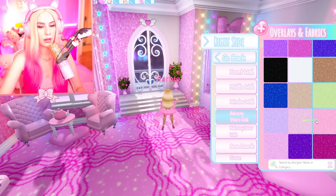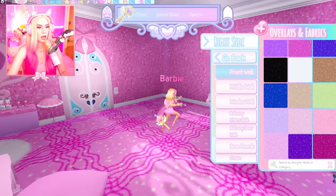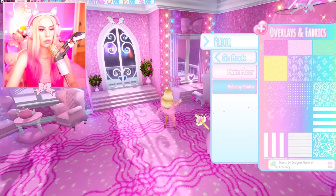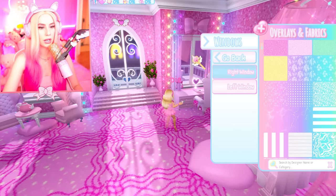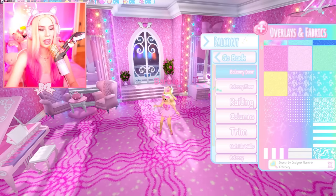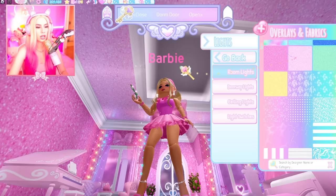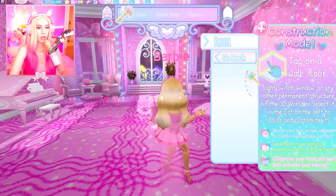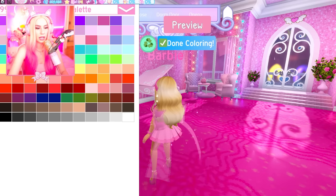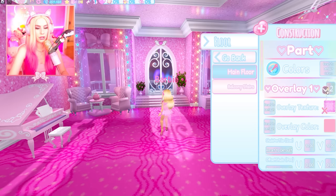I kind of just want all this to be sparkly and go from there. Or should I do a lighter pink? No, I kind of want the darker pink. This is so cool — so many walls you can customize. I really like the balcony stairs option — stop it, that is so pretty! I want them to be pink. You can even do the windows, the balcony door, the little gems, and even the main ceiling. Are you kidding me?